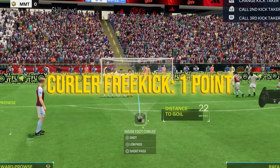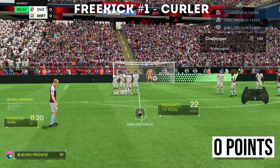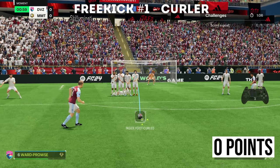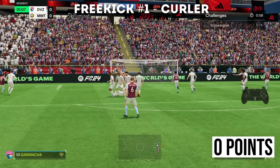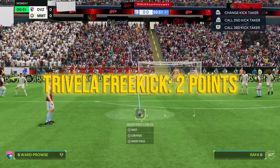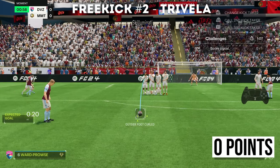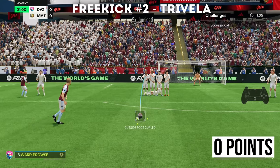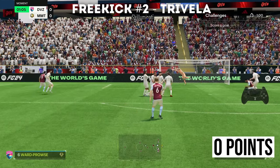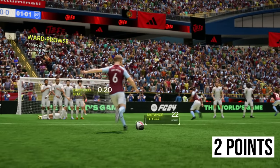We have to score a curler first with James Ward Prowse, which should be pretty easy. I'm just going to do this — two and a half bars. Oh, we hit the crossbar, that's an awful start. Now it's time for the Travella, which I'm a little less confident about. A little less power this time. There we go, top corner — that's more what I expected from James Ward Prowse.